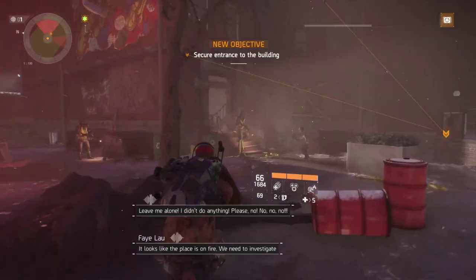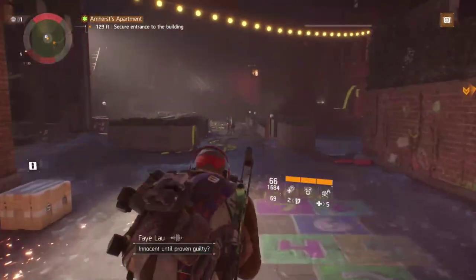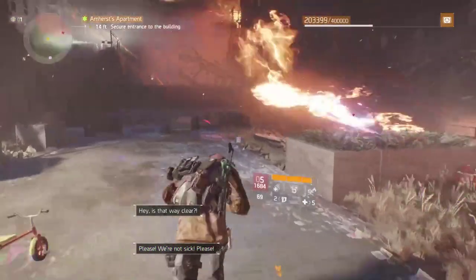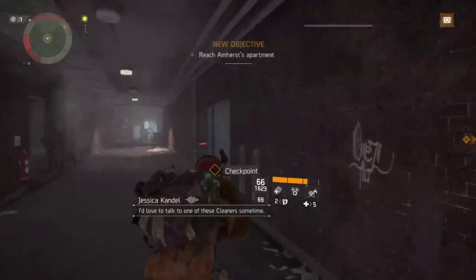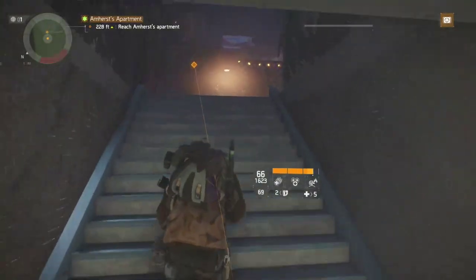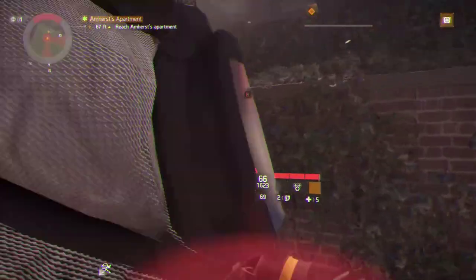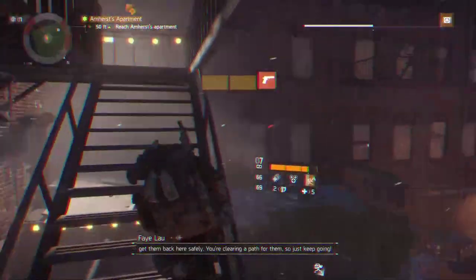These first guys — ignore them, run straight past them. You have no need to kill them. The big boss will come out of a door down here and you don't even need to worry about him — just run past, straight through and up the stairs. Run past the first enemy, dump a fire turret just to keep them from bothering you, then climb up and run up the fire escape. Pull out your pistol for that little bit of extra speed.